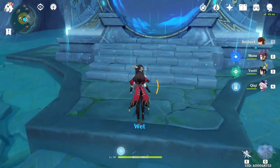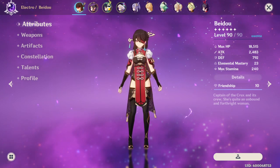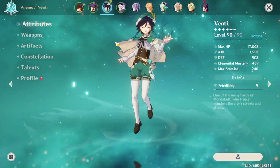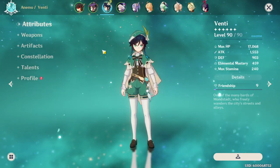What's up guys, it's your boy Darkskin and today we are going to be showcasing my level 90 Venti. Venti has been an amazing character for me since day one. He's super, super good.